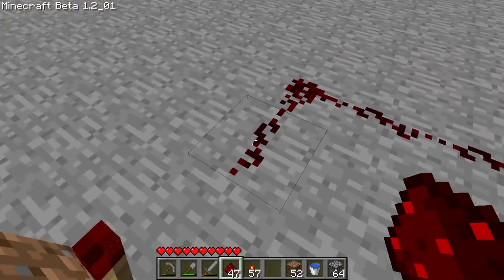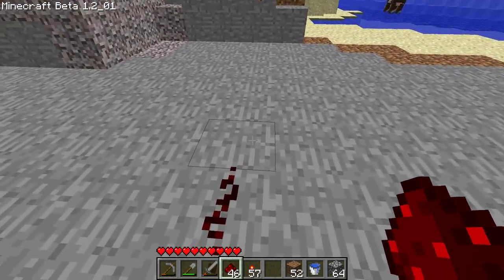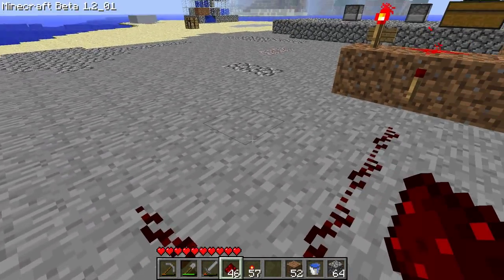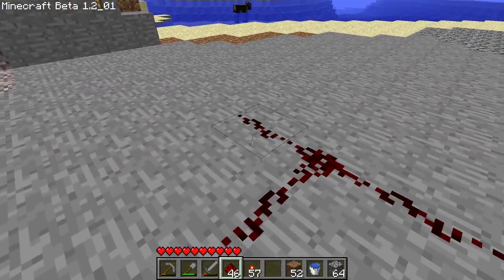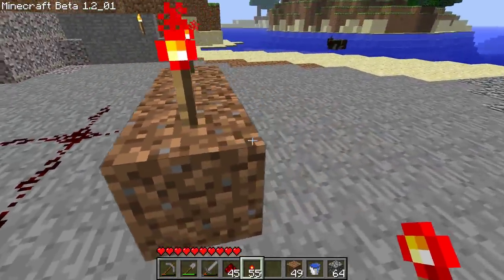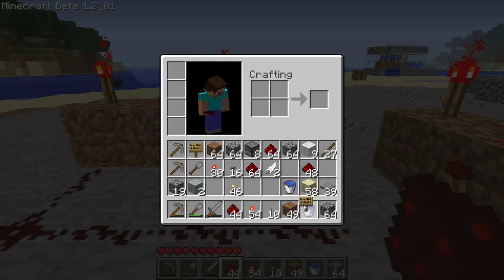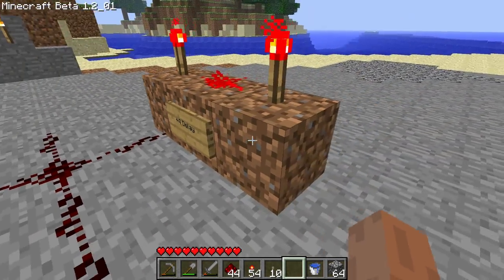From this wire we continue and do the exact same thing again — we split it, add another AND gate with an output wire, and attach another lever. This is going to be our plus four. Again, that's the plus four delay in torches, not ticks.